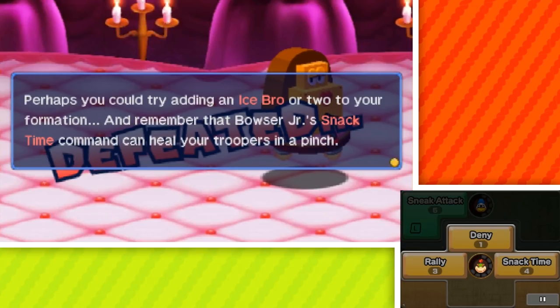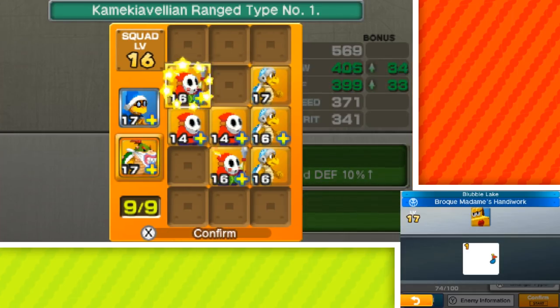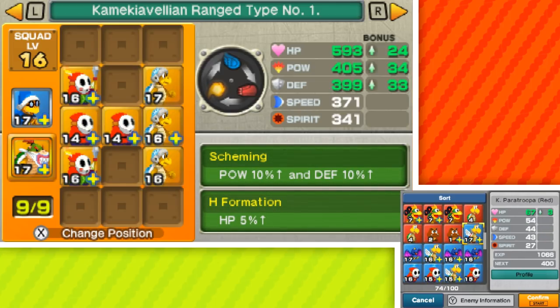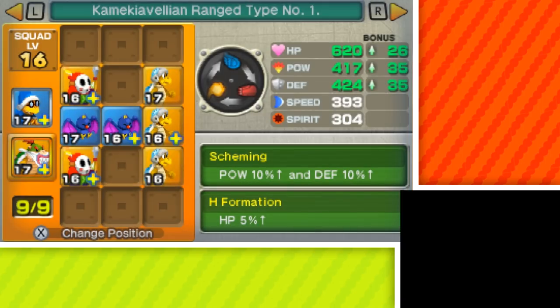Looks like Baroque Madame needs a stronger massage. Perhaps try adding an Ice Bro of three, or two of your formation, and remember that Bowser Jr.'s snack time command can heal your troopers in a pinch. Watch out for the whole bunch of melee troopers that show up late in the fight — it's a good idea to have some flying troopers in formation just in case. I think I'll switch out the shy guys, go to the formation, send some back, and get some flying. I'd rather have the proper combos — I don't have any items to work with, so this is my best bet. Let's try it.